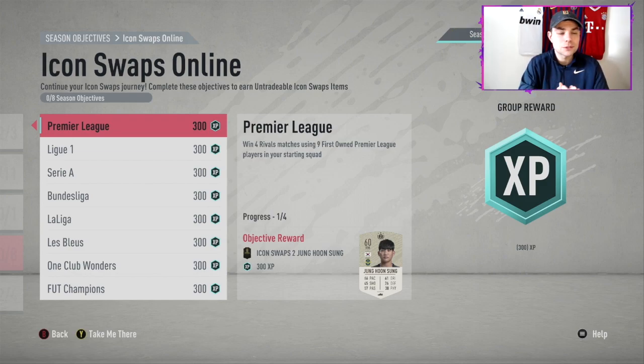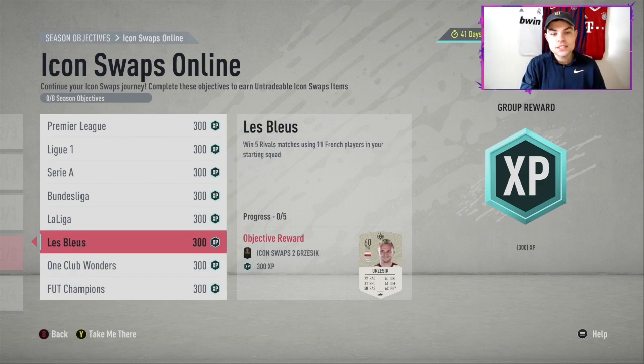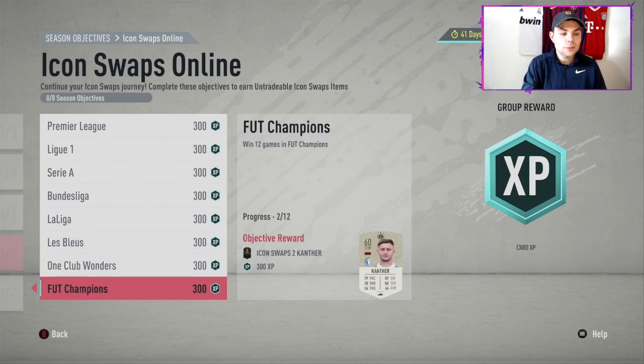Number one: just go down in the divisions — not something I advise, but it will help you massively. If you're in division one you can't do this, I'm in division two and it is very difficult. You've got Premier League, Liga, Serie A, Bundesliga, La Liga — all nine first-owner players from those leagues. There's win five rivals matches using 11 French players, One Club Wonders with 11 first-owner players, and FUT Champions — win 12 games. That should be easy if you play regularly.